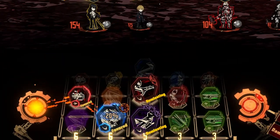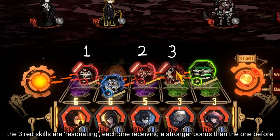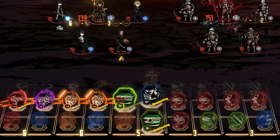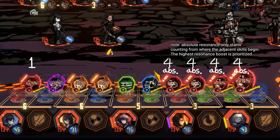Resonance refers to when you try and stuff as many skills of the same color into a chain. As you keep adding more skills to the chain, they will gain increasingly powerful bonuses. Absolute resonance refers to when we play connect 4 and try and get as many of the same color next to each other as we can, and this lets all the skills in the chain benefit from the highest bonus.